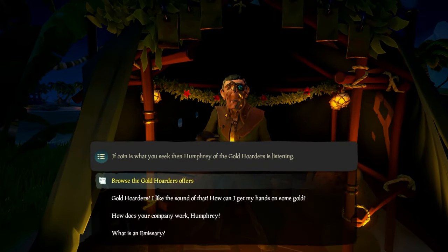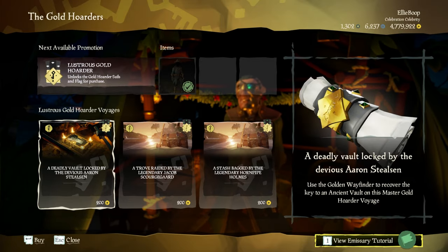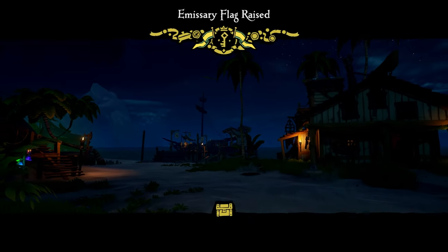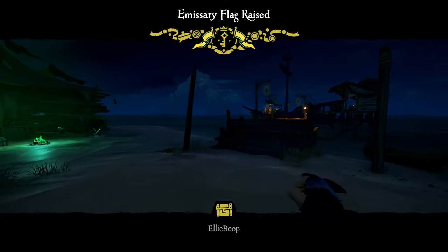First things first, you obviously need to get yourself the voyage from the Gold Hoarder — you're looking for the one that says 'a deadly vault locked by whoever.' Once you grab this then you just need to raise your Gold Hoarder emissary. You don't have to obviously, but it's a good idea for that extra loot bonus, and then head back to your ship and vote down the voyage.